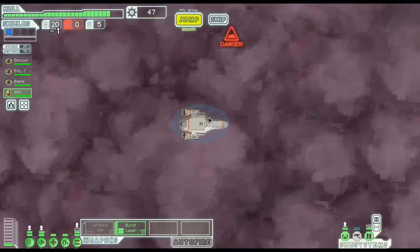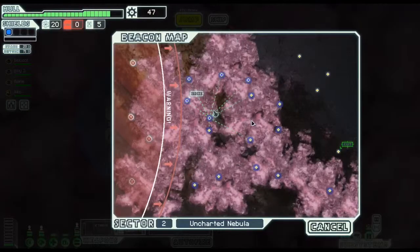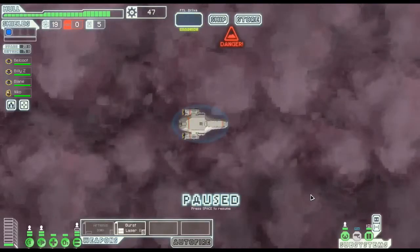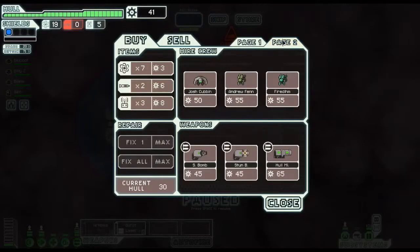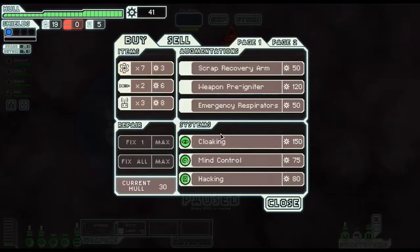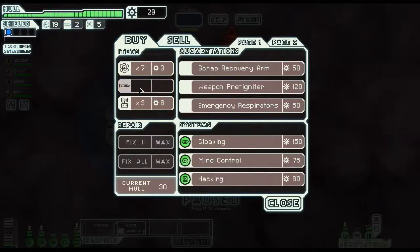That store is close. Let's go back to it. There's nothing at this beacon - save the vast worlds of gas reflecting rays from a distant sun. Absolutely nothing there, and they're still catching up. Back to the store - we have 47 scrap material. Let's repair, now we have 41. There's not much we can buy, but we can get missiles - six scrap for two missiles. That's all they had available.